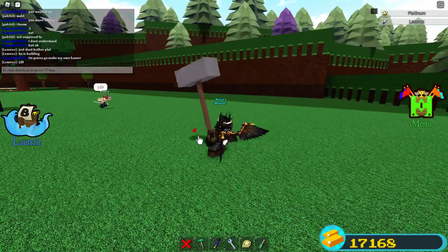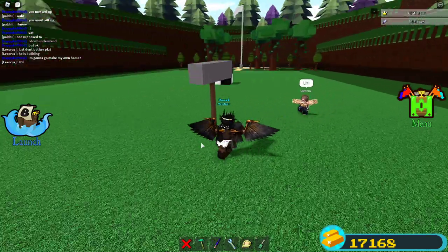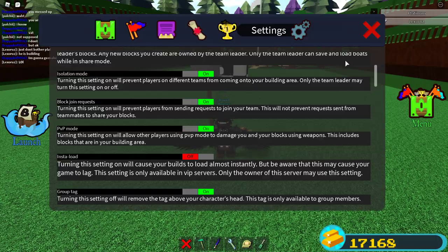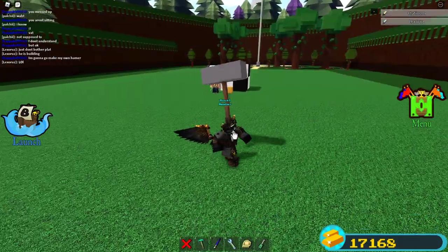All right, now if I click this — BAM — it smashes! So now we're gonna turn on PvP and we're gonna smash some stuff. Let's do this!